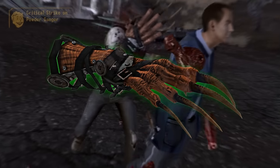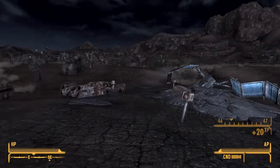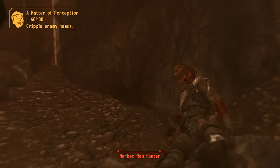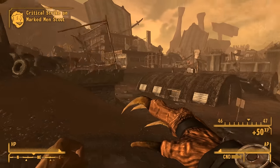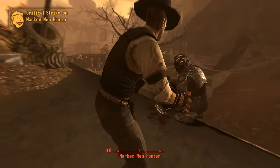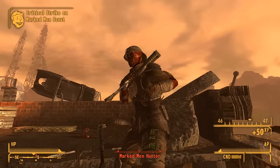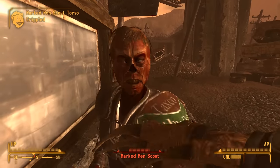The Fist of Raar is the only deathclaw gauntlet you can get in New Vegas without modding. It has a base damage of 50 and, unlike the Industrial Hand, is able to use special moves. Three bonus effects come with it: bonus critical chance, bonus critical damage, and bonus limb damage. That translates to a critical damage of 75 instead of a flat 50, a critical chance multiplier of times 2, and double damage to limbs. If you combine that bonus limb damage with the Cross Attack's bonus limb damage, you're doing 4.5 times damage to enemy limbs. There was a discussion on the wiki about whether the Fist of Raar passes through armor, and the conclusion was that it does not.